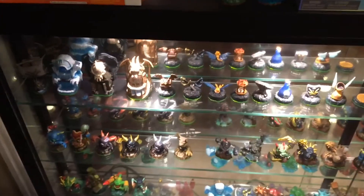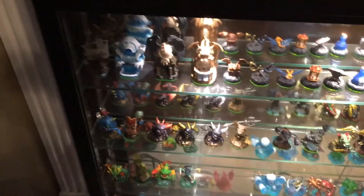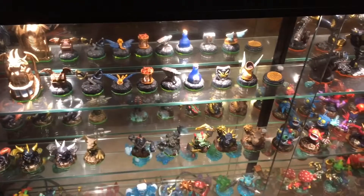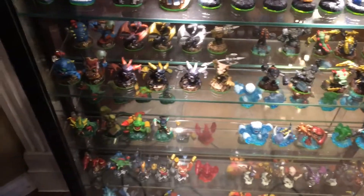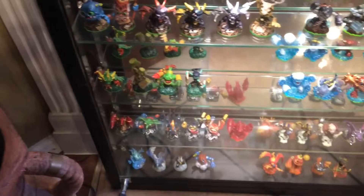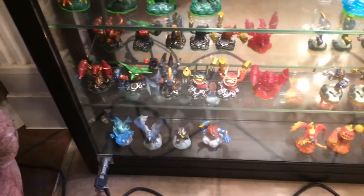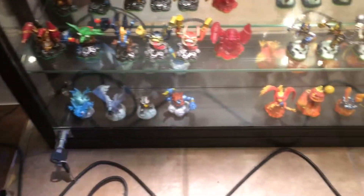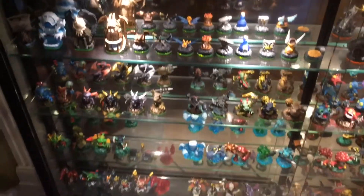All the Spyro's Adventure characters are here — you'll see all the adventure packs and extra components up on top. Then I've got the earth, magic, life, water, undead, tech, air, and fire characters. This side obviously has a little bit of extra room in it because there weren't as many the first year.